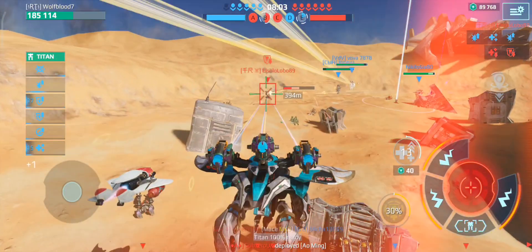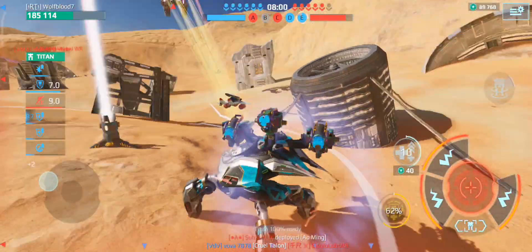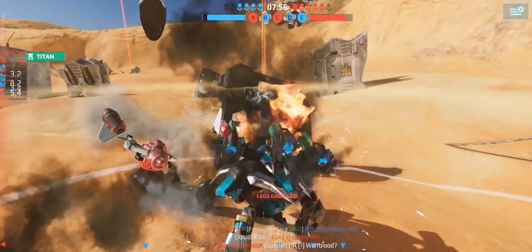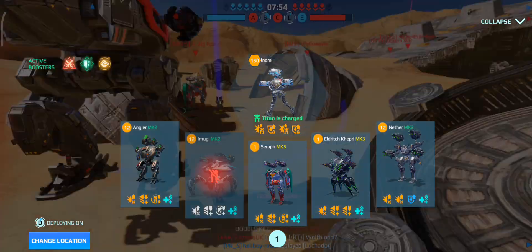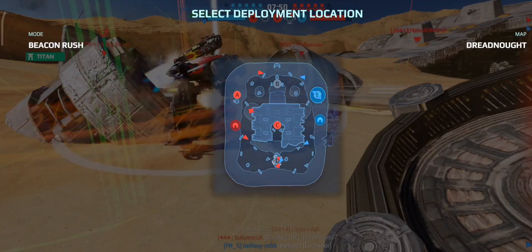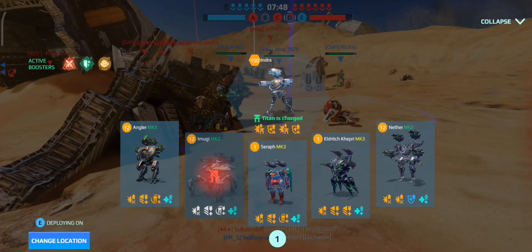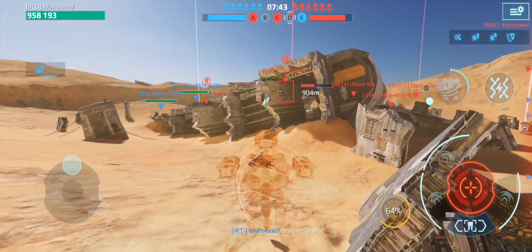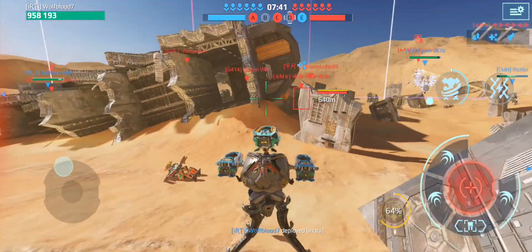We might be able to finish off that guy. I so nearly survived as well. My team dropped a Luchador there so we should be able to get the beacon. Let's go straight to center because we need to try and get it back — they're actually getting beacons.